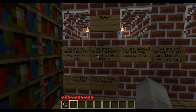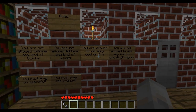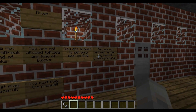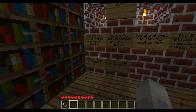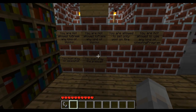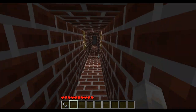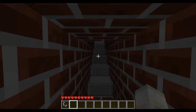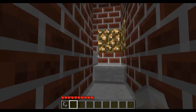Rules: you are not allowed to break any kind of blocks, you are not allowed to place any blocks, you are allowed to set only wool on fire, you are not allowed to use any kind of cheating programs, you must play on peaceful, and you must play the prequel. Well, I've played the prequel already. So now onwards with this one.